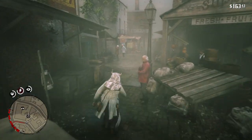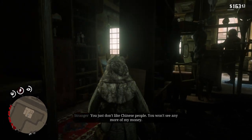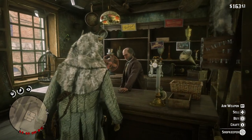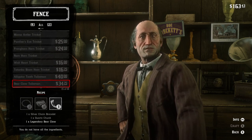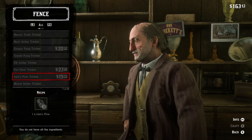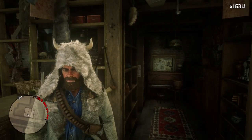Let's head over to the fence real quick and I'll show y'all the trinket you can make. Looking through the crafting menu here — ram, alligator, bear, boar, bison, raven — I thought there was no trinket for the ram, but let me check one more time.